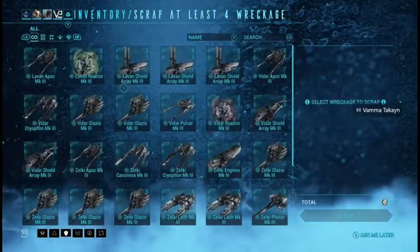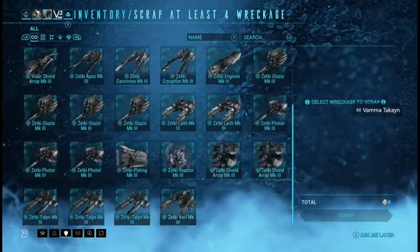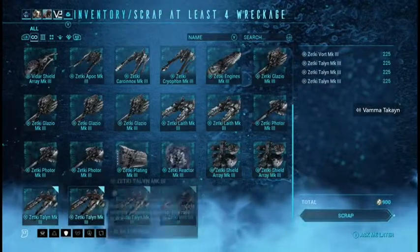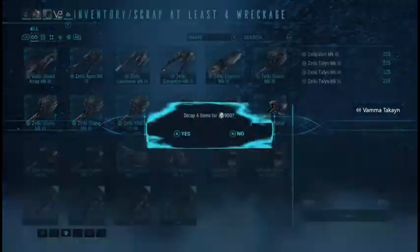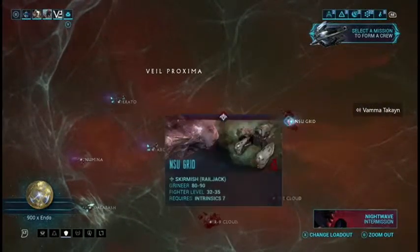Every single time you get a mission, you might have to scrap some wreckage. Wreckage has a limit, and that will prevent you from going on a mission. If somebody starts a mission and you have wreckage to scrap and you don't scrap it before the mission starts, you will oftentimes be kicked from those mission types.